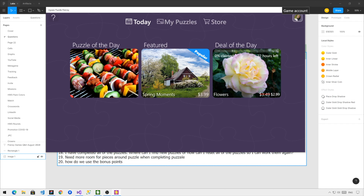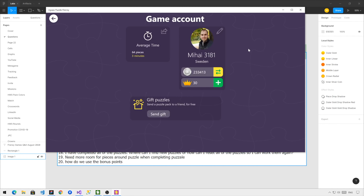If you go to your account, here is how many coins you have and how many crowns. Every day you can get coins, you can convert the coins into crowns, and with crowns you can unlock puzzles.